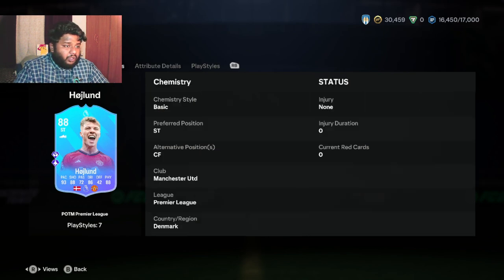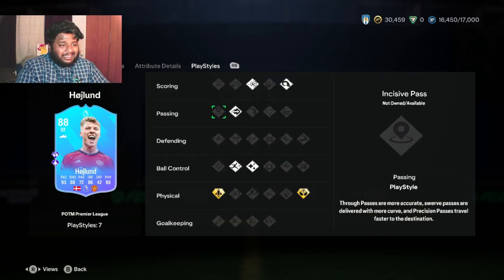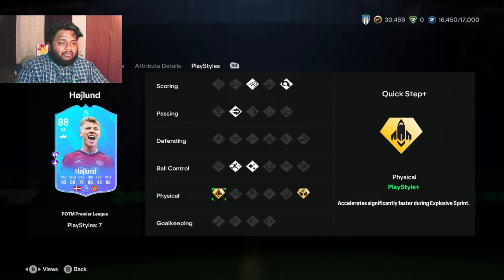He can be played at center forward and striker - we all know he plays for Manchester United. He has four-star skill moves and four-star weak foot, with preferred foot being left. A left-foot striker - not bad at all.